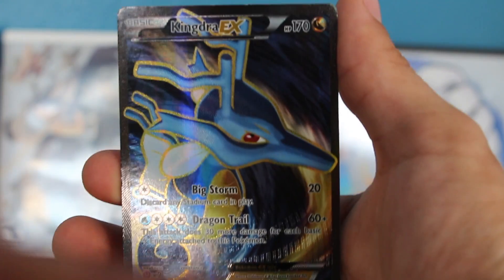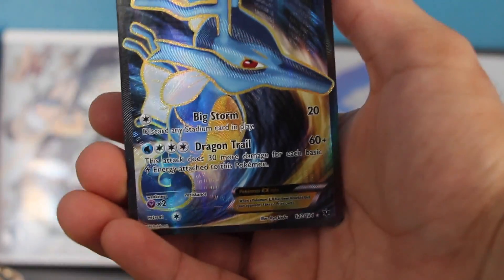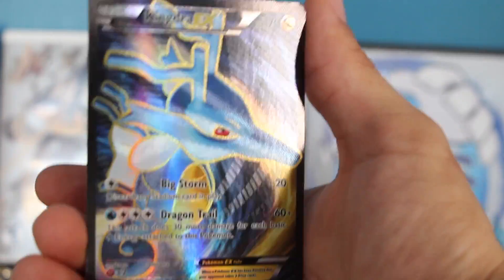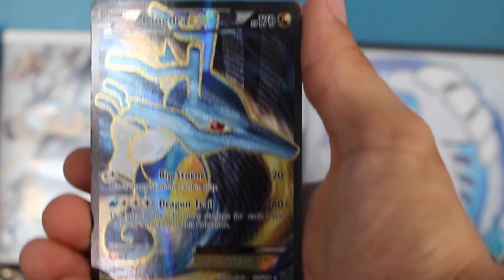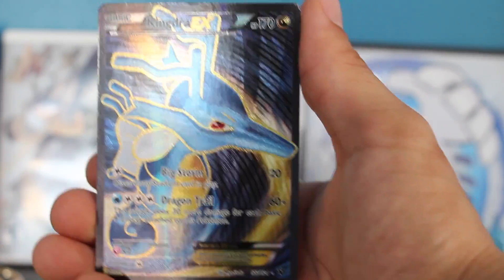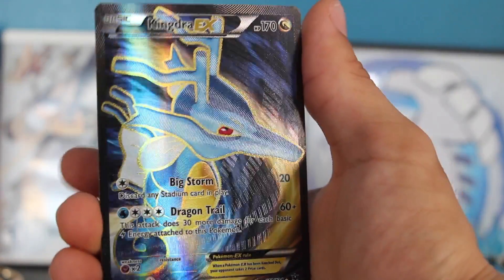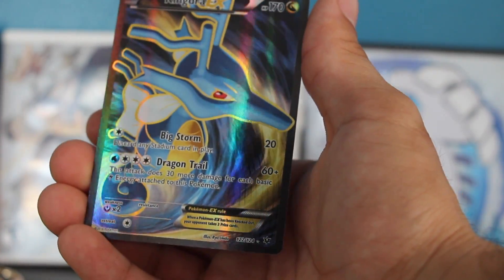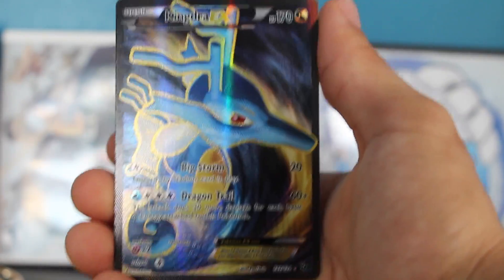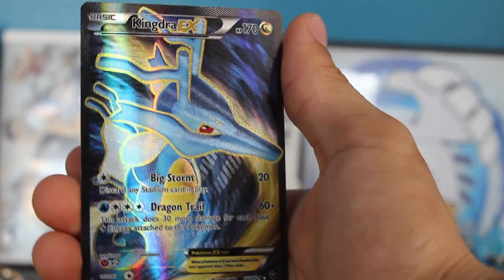Let's focus on that bad boy. We have a full art Kingdra EX. So beautiful! Wow, I've seen these at card shops and I wanted one so bad. Kingdra is like one of my homeboys, and now I have one. Oh my god, that is so beautiful. Look at all the blues and yellows going on and then the contrast with the red in the eyes. I love it! I want to run a deck with this dude right now since I pulled one.